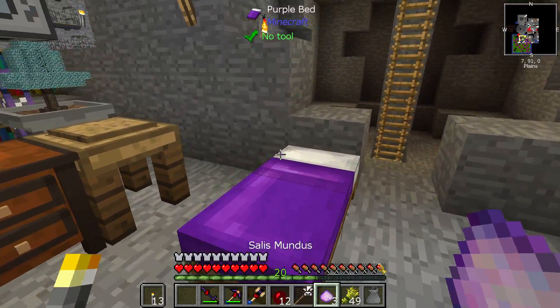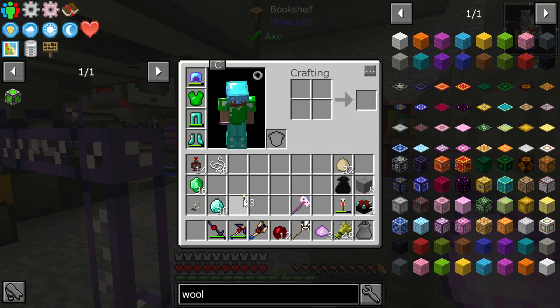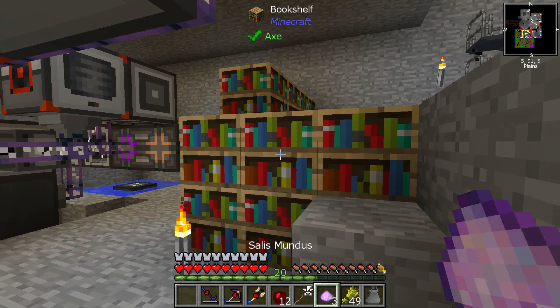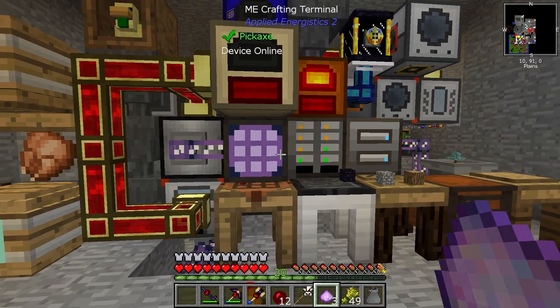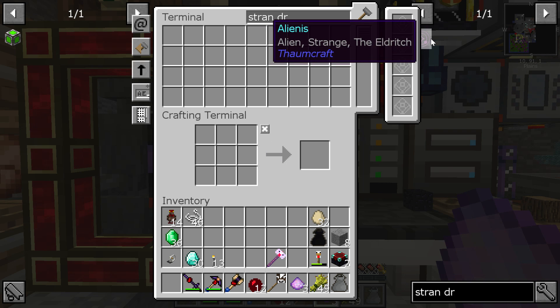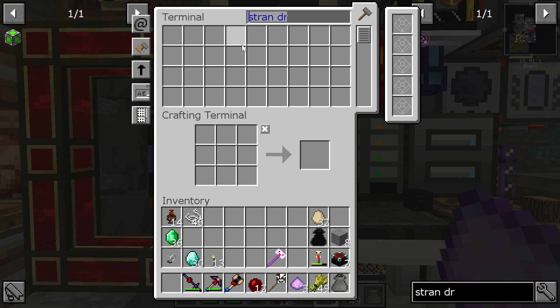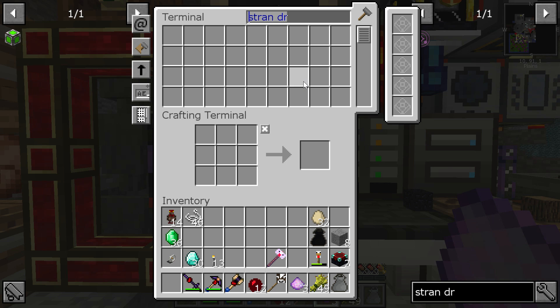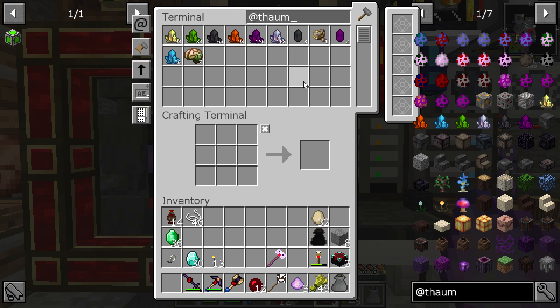Or maybe that's all I needed to do for the Salus Mundus items to work. We'll see. Otherwise we may have to just... it doesn't seem like it's working. Because you're supposed to get this book called Strange Dreams and I don't see it.